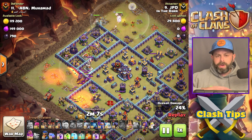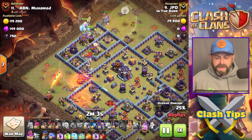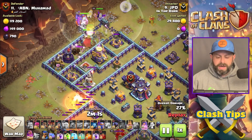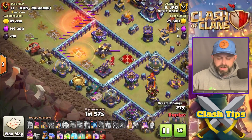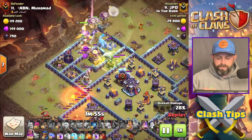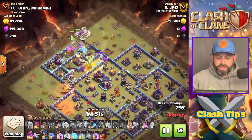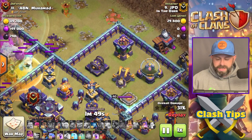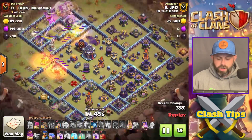With the Flame Flinger completely clearing out one side, all of those trash buildings cleared out by that Yeti, and the Warden Walk on the other side, now comes the main crux of our attack. The Flame Flinger is going to clear out this portion. The main part of the attack goes right down the center through that central Town Hall, then the RC comes down the side to clear that out, and everything converges on the back end.